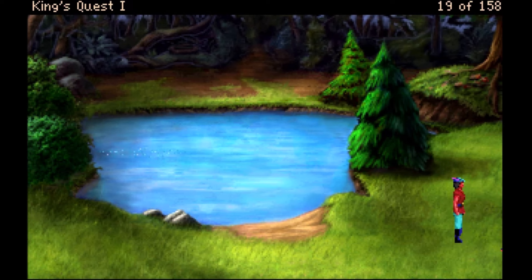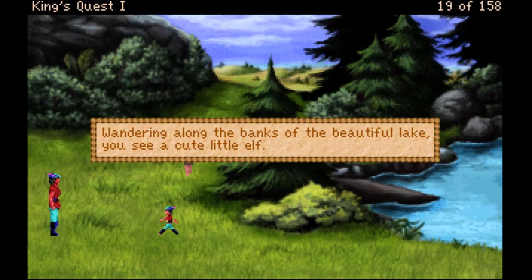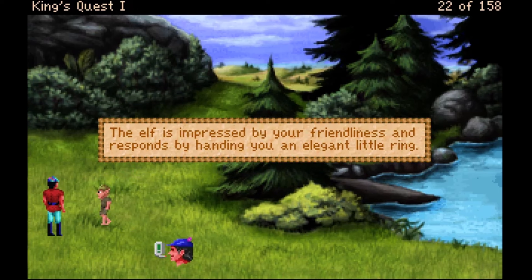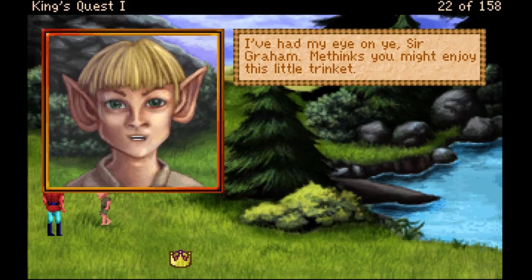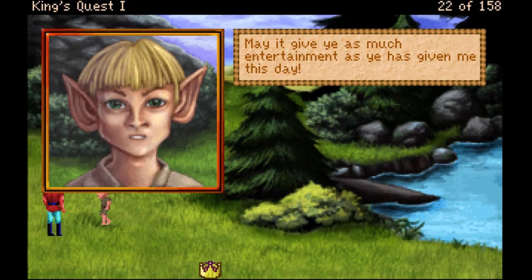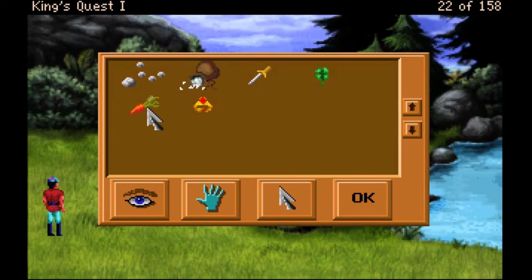That looks like a hobbit hole or something. Wandering along the banks of the beautiful lake I see a cute little elf. Let's talk to this elf. 'The elf is impressed by your friendliness and responds by handing you an elegant little ring. It has the power to make ye invisible. May it give ye as much entertainment as ye has given me this day.' With that the elf vanishes.